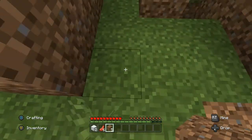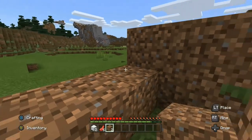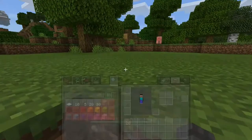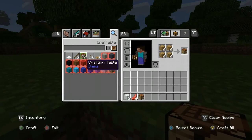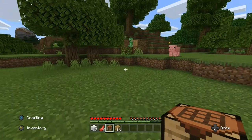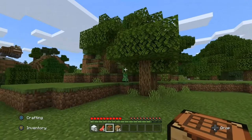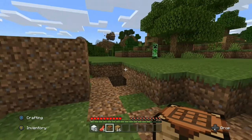Spiders are one of the nastiest monsters. Go to your crafting table — this is your recipe book. Press A to craft one item. If you press Y you'll craft all your items, which you don't want to do. Is that a creeper? Why is there a creeper here?